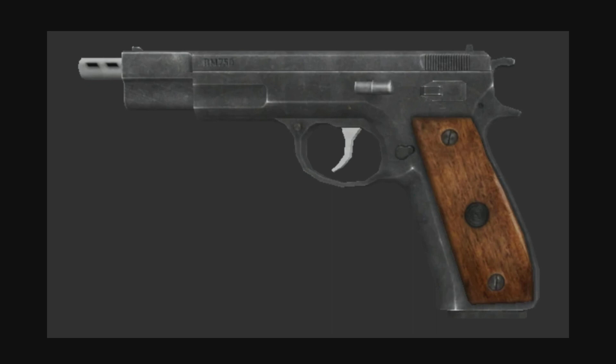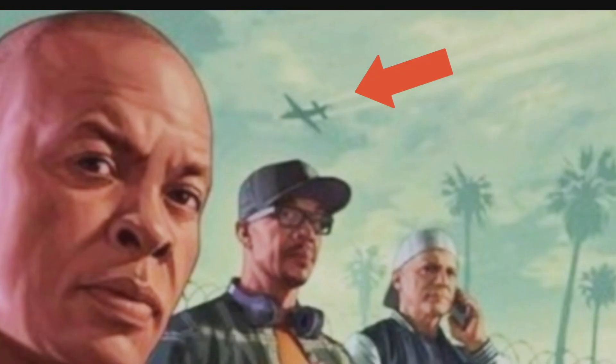The pistol looks like a 1911 but it's called the automatic nine millimeter in the game. Worth noting — Tez did mention on the forums that there are cases where characters in artwork hold weapons we don't actually get in the game. So again, speculation. However, this could be another one of the new weapons we're getting in this update.